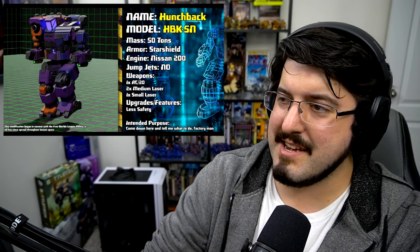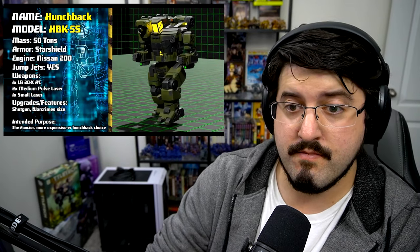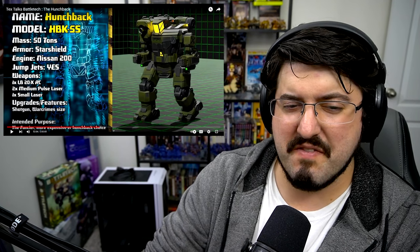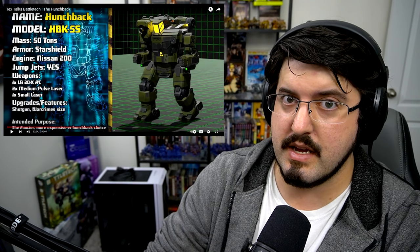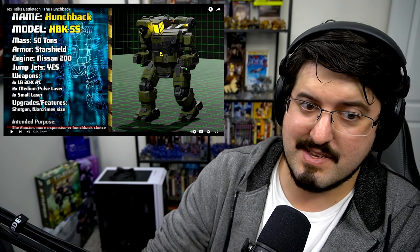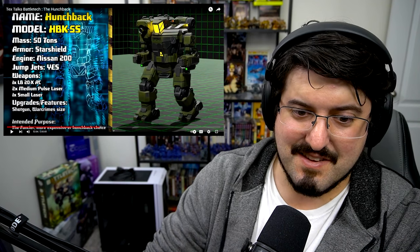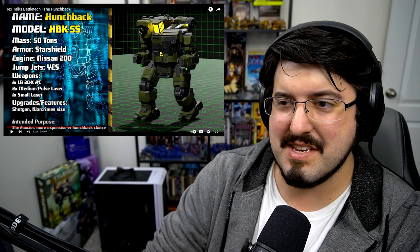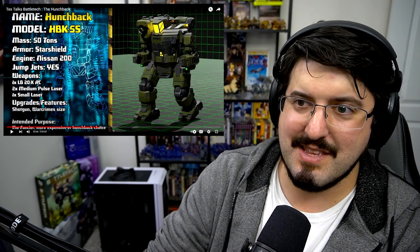The HBK-5S is interesting as an example of a competing Hunchback product coexisting in the same market. This is the one I really like when I can grab it - I'm split on whether I like or hate LBX variants, but an LBX-20 on a mech like this hits hard. Two medium pulse lasers - I love pulse lasers - a small laser, and an LBX-20. Also it has jump jets! Upgrade feature: shotgun war crime size. The fancier, more expensive Hunchback choice. More expensive, and if the arm gets blown off the medium laser's gone - but you've still got an LBX-20, and that's a nice way to say 'you're not there anymore.'